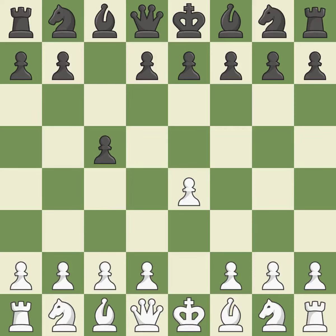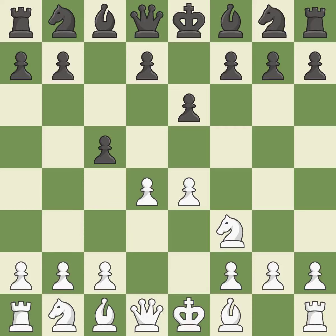The C-pawn in the Sicilian Defense controls the D4 square. NF3 moves the knight toward the center in anticipation of a pawn push on D4, where it will be ready to retake the piece if black captures on D4. D4 offers to trade the more important central D4 pawn for the C5 pawn in exchange for more control of the center and quick development.